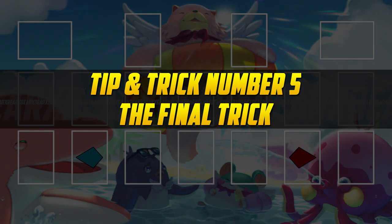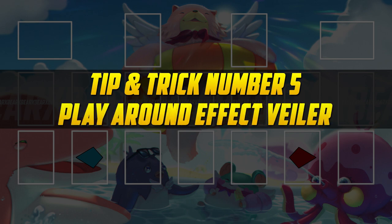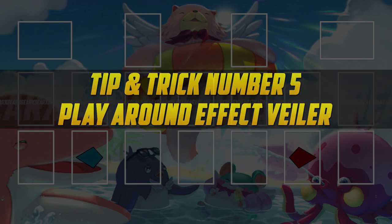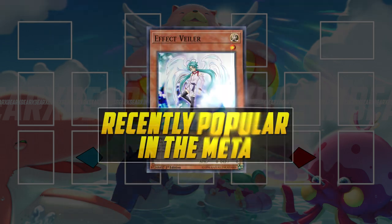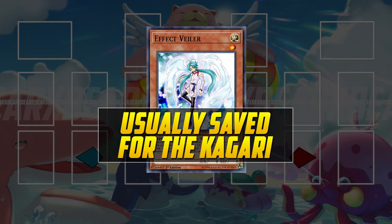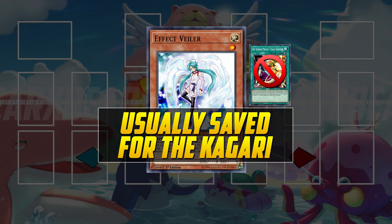Tip and trick number five is the final tip and trick, and I'm going to show you how to dodge Effect Veiler. With Effect Veiler seeing a resurgence in the metagame, this is going to be very important to know. Your opponent will usually save their Effect Veiler for Kagari, but there is a way around that — and no, it's not Eagle Booster.